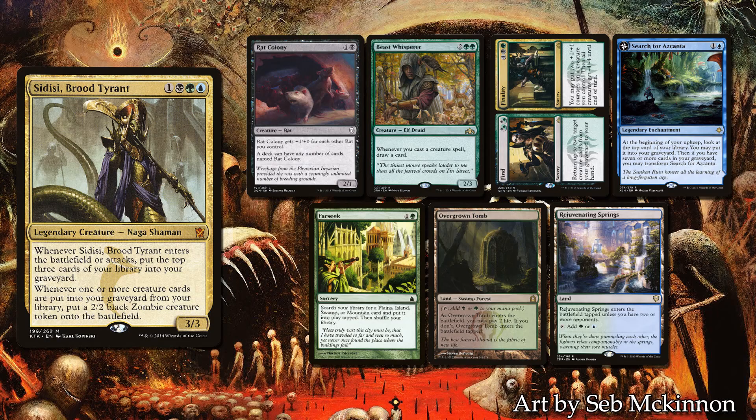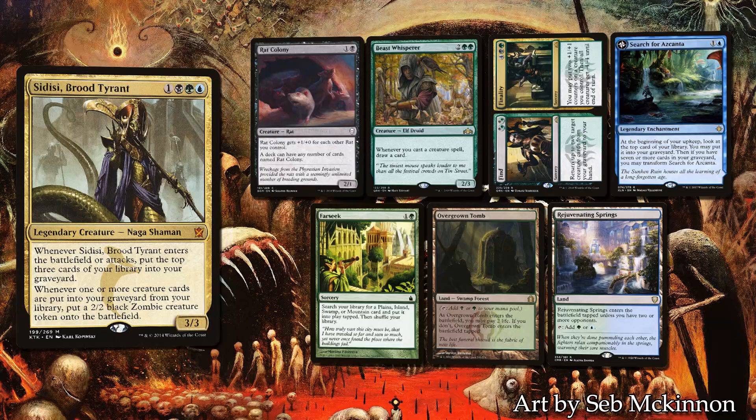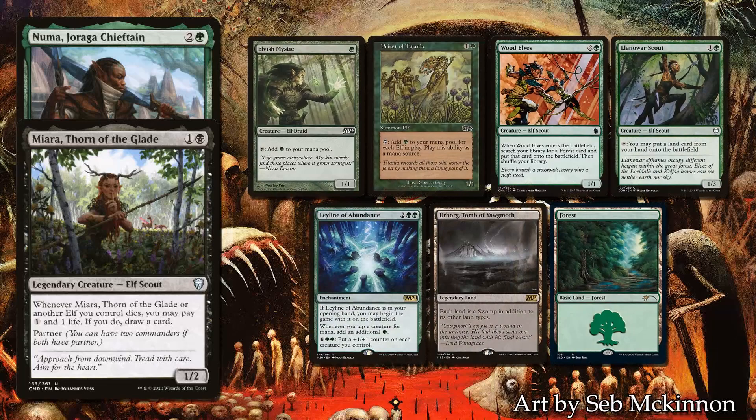Chain's opening hand contains Rat Colony, Beast Whisperer, Find to Finality, Search for Askenta, Farseek, Overgrown Tomb, and a Rejuvenating Springs. This seems like another great hand — a little low on lands, but with the Farseek we are set to reach at least 3. Once the Beast Whisperer is in play, Chain will be able to play rats after rats. In the worst case, Search for Askenta can help dig for lands.